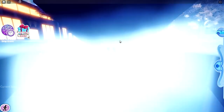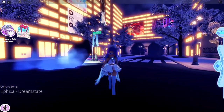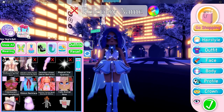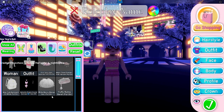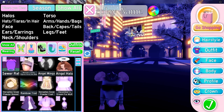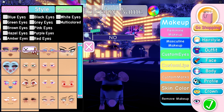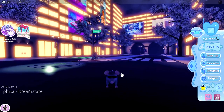Now open that up and climb up this ladder. Now I'm going to put the rat on. First you want to take off all of your accessories, right here. Now just click on sewer rat. Then go to no face, and boom — I'm now a rat.